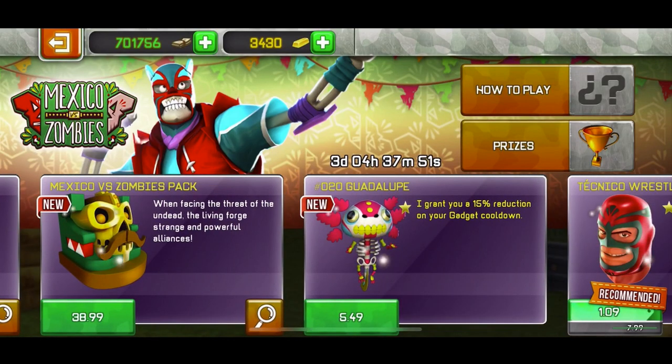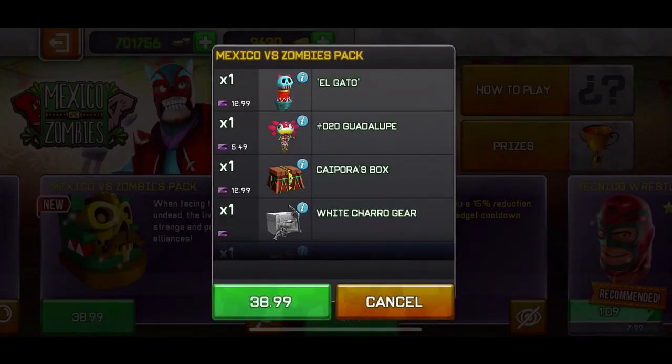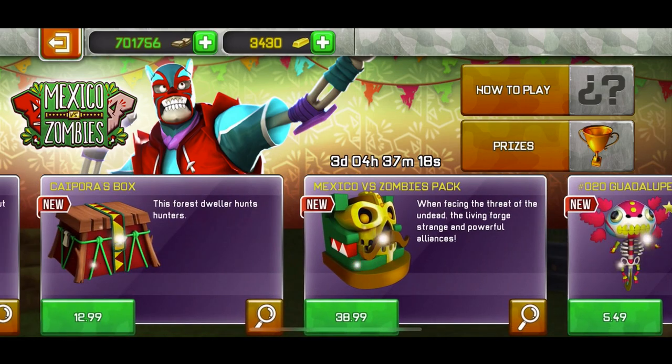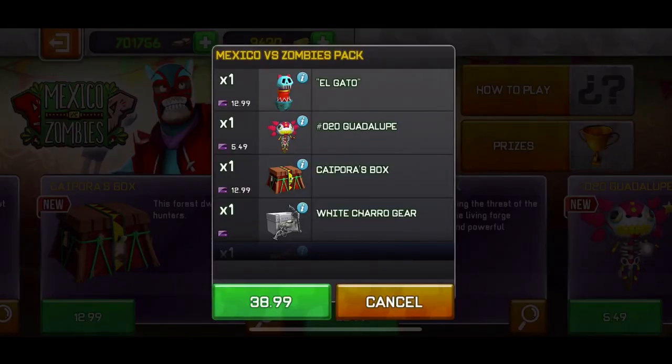Then we have the big bundle which costs 39 euros, which is crazy. It gives you the Elgato bundle and the Kaipora's box, so basically only those alone cost 26 euros. It also gives you the pet, which costs about 6 euros and grants a 50% reduction on gadget cooldown. I wouldn't recommend you guys buying the pet alone for 5 and a half to 6 euros — that's basically not good at all, honestly it's really bad.